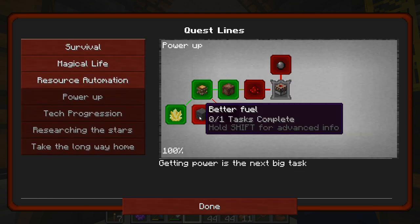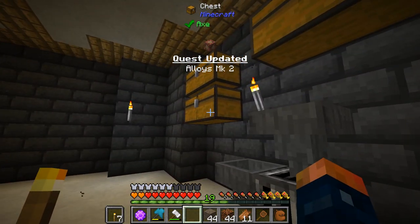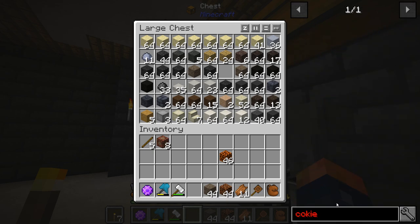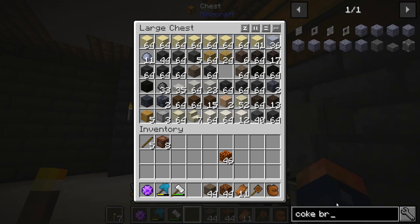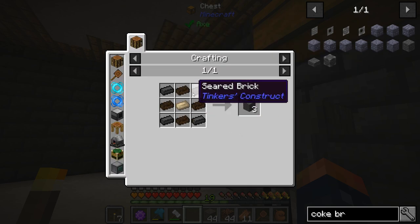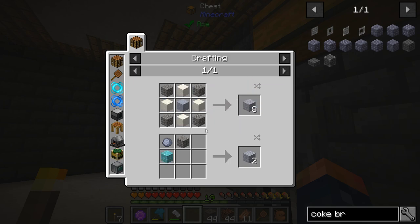Now that I have that made, let's go ahead and work on making the coke brick oven — we should have everything for that. Coke brick requires Kamanite bricks and seared brick, which we're going to have to make some of. Shouldn't be too hard, we have all the materials.